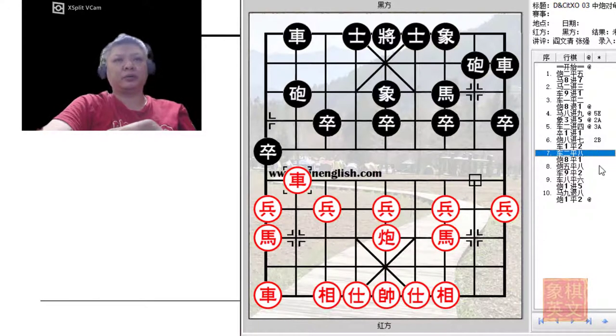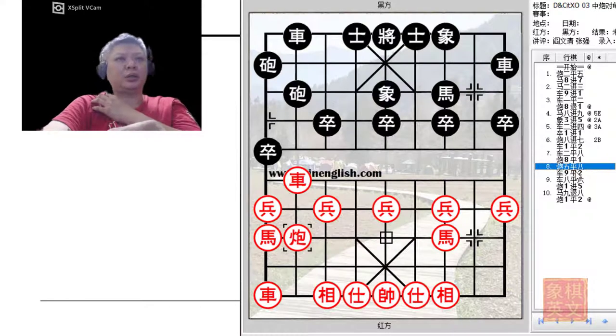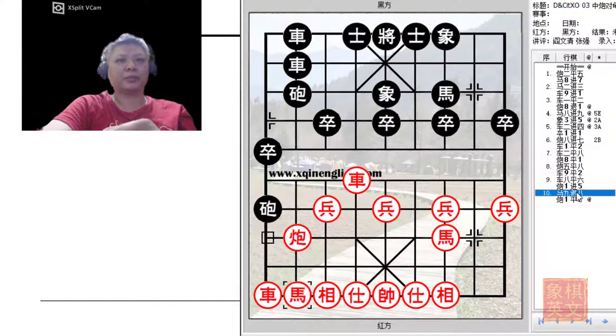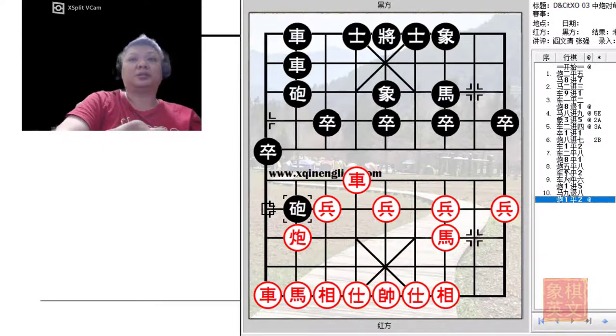For example, C5=8 etc. Black would play C8=1. At this point, in this very interesting situation, Black would choose to protect his pieces in this manner, which is very awkward but very interesting. If Red tried to gain material with a skewer, Black could counter by threatening to trade chariots and be safe. Red's attack would be foiled and Black could actually gain material by capturing the horse. So this is quite an interesting variation.